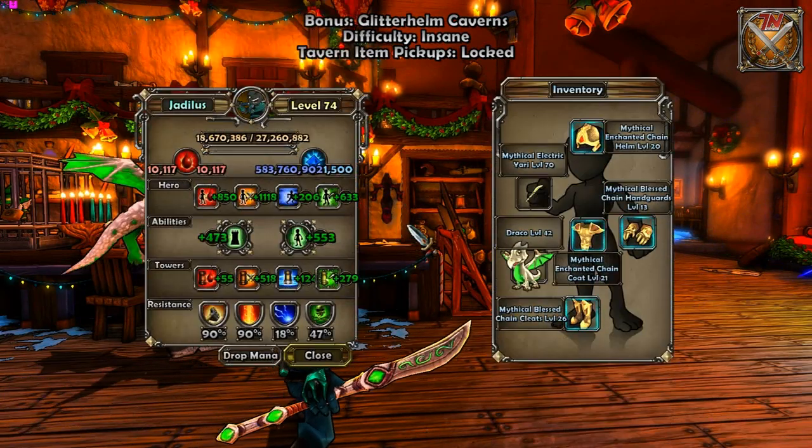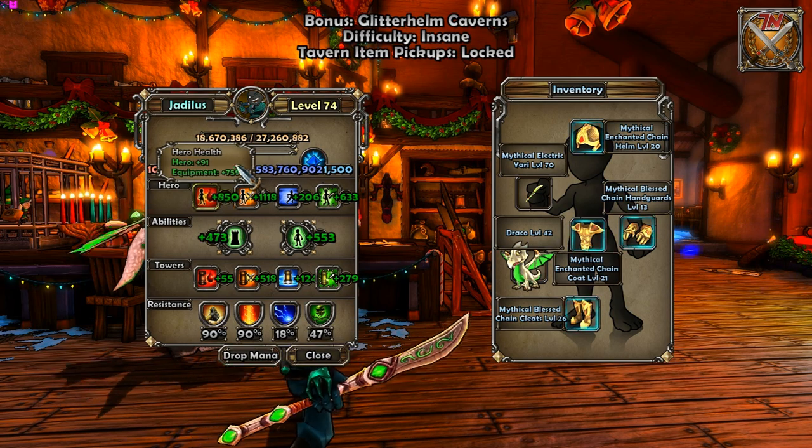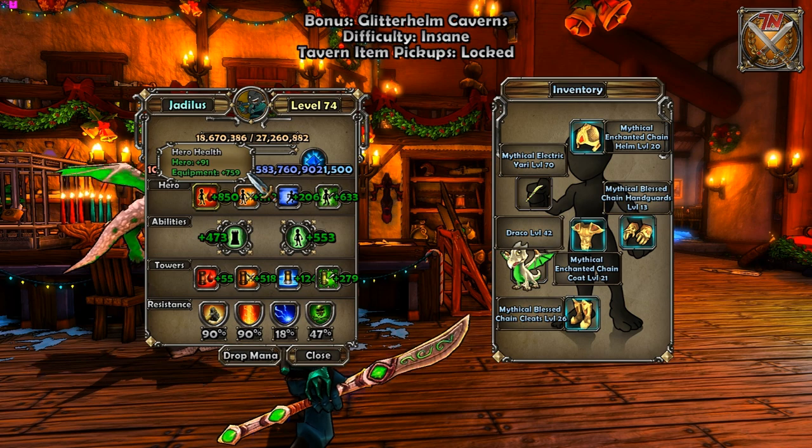First things first is stats. It's really quite simple: 120 into hero damage, 120 into hero boost, and the rest into hero health.